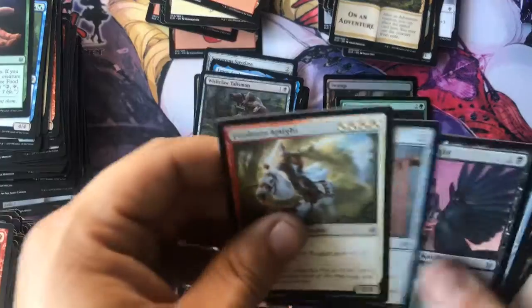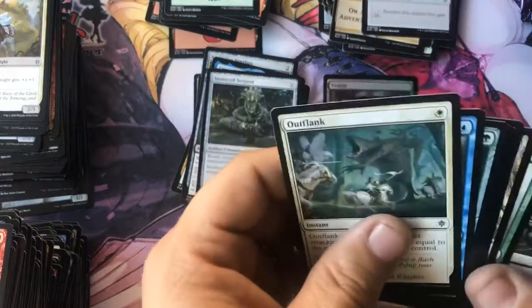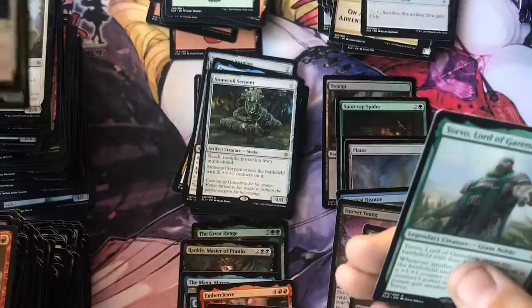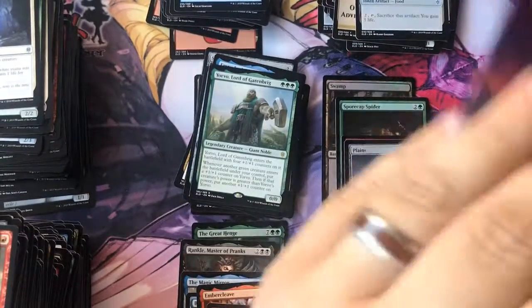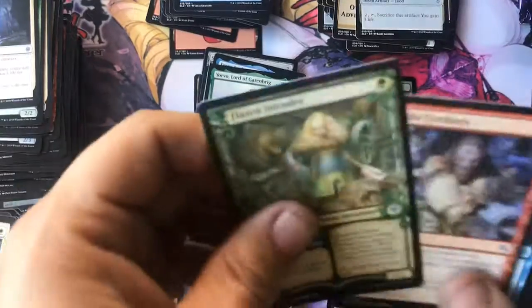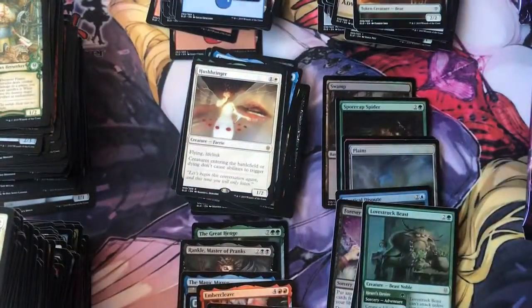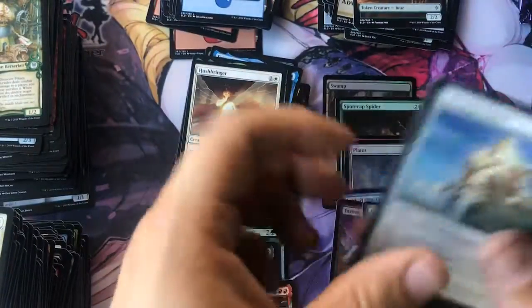Back to the booster box packs. We've got Stone Coil Serpent and some food - anybody hungry? We've got your Lord of Gormbrug and some more food - everybody gets to eat today. I love that alternate border one. Then we got Hushbringer - I love that artwork, that's one of my favorite artworks of the whole set. And then we got Lovestruck Beast foil - beautiful. And we got a bear token.